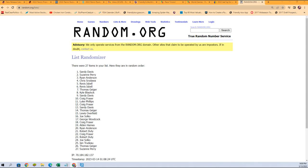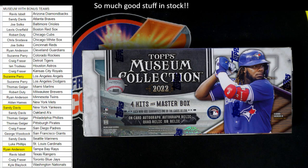Let's go ahead and plug those in — Yankees go to Sandy D, Suzy P gets the Angels, and Ryan A gets the Rays. Now we're ready to break. Good luck guys! Let's chop this thing up, man — gonna be good.